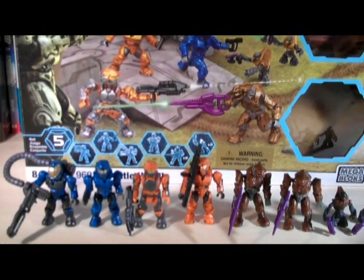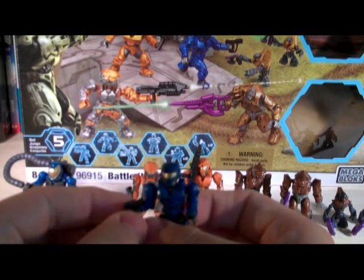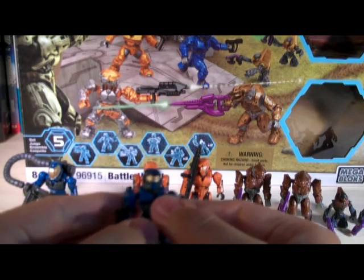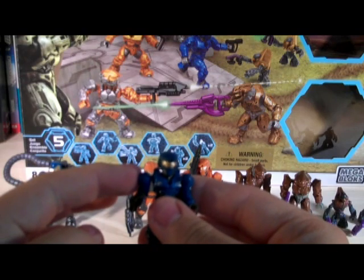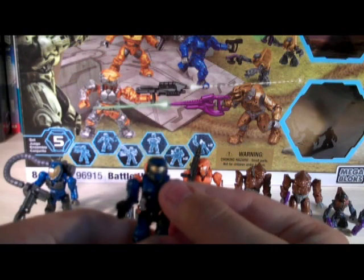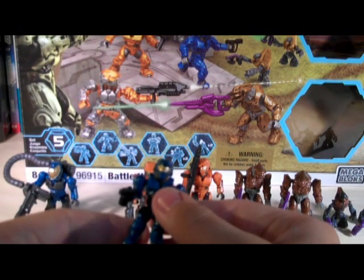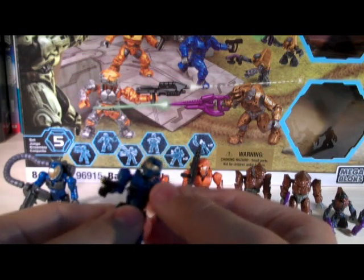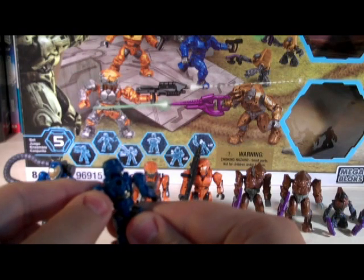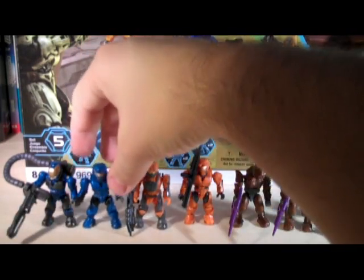For the blue team, there's one Spartan II whose accessory is a Magnum in plain black. He only comes with one unfortunately. Articulation is the same: ball-jointed head, ball-jointed shoulders, hinged elbows, swivel wrists, swivel waist, and ball-jointed hips. He's in a plain blue color — almost identical to the blue used before but with a glossier tone, which looks rather nice. He also has a peg hole on his back, same as the other Spartan IIs.